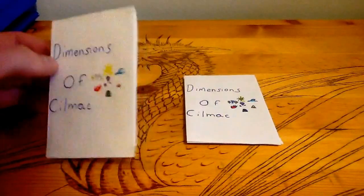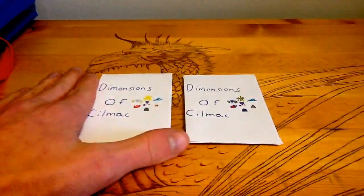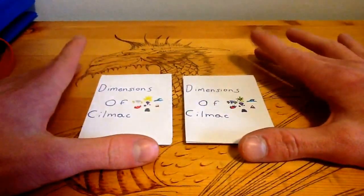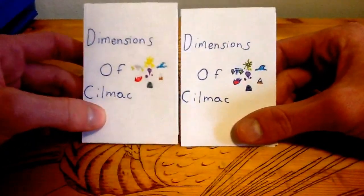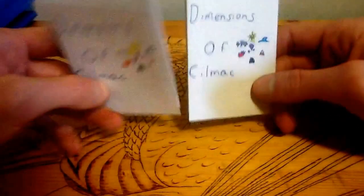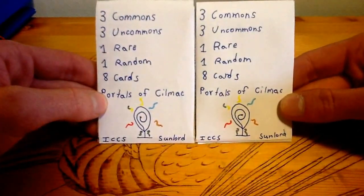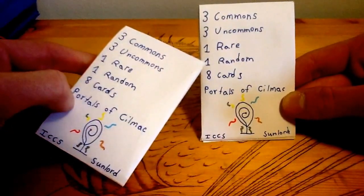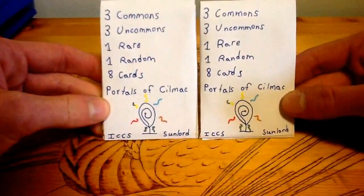So as you can see we've got some card packs here, and we're going to open them in just a second. I made a couple new cards since the last video — I think about 8 or 9. Those cards might be in here and I haven't shown you them yet, so if I come across them I'll show you. These are completely randomized. I have no idea what's inside them other than the fact that there are 3 commons, 3 uncommons, 1 rare, and 1 random card which could be any common or uncommon with a chance at a champion. So it comes to a total of 8 cards, and it's from the set of the Portals of Silmec.